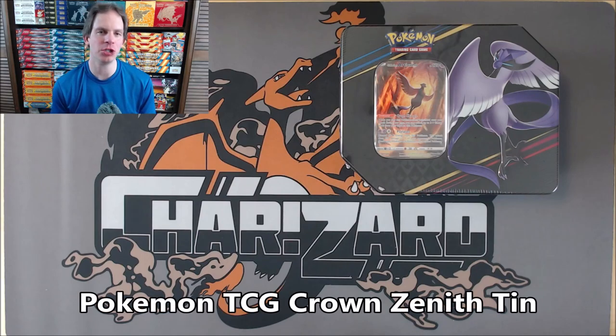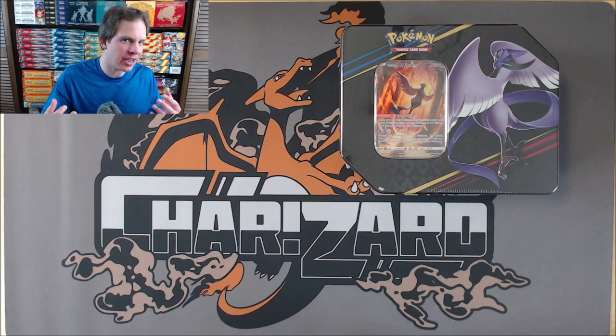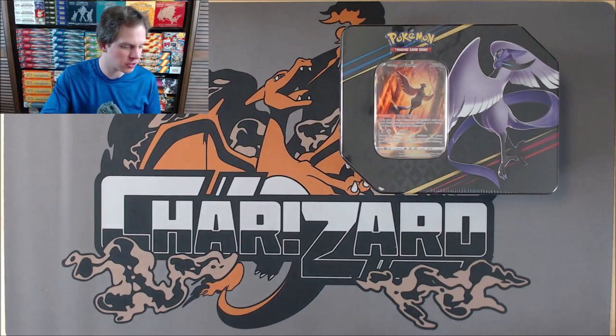Hey YouTube, this is Primetime Pokemon. In this video I'll be opening up a Pokemon TCG Crown Zenith Tin. This specific tin features Galarian Articuno. This is the second of the three tins I'm opening. I've previously opened up the Galarian Moltres one, which is probably my favorite of the three because it is such a vibrant looking promo card. This card is very beautiful and stunning artwork-wise. I did purchase this tin from the Pokemon Center Online for $24.99.